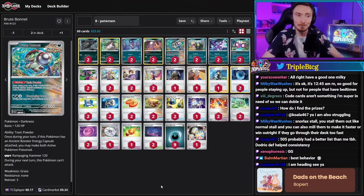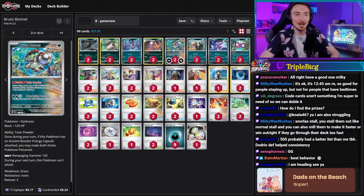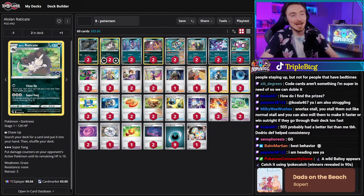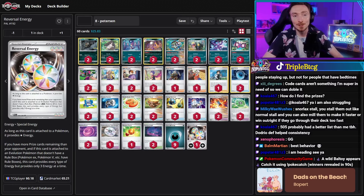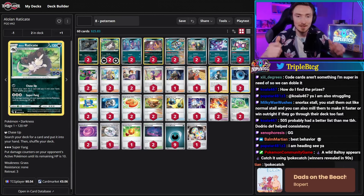They did have Brute Bonnet. So Brute Bonnet, as long as it has an Ancient Boost Capsule on it — which is in the deck — you can decide to poison your active Pokemon and your opponent's active Pokemon. So Raticate goes, you have 10 health left, Brute Bonnet goes, you're poisoned. You take 10 damage between turns and I'm getting a KO. To pay for Raticate's attack cost, we have Reversal Energy. So when you're behind on prizes, attach that on — it's an evolution Pokemon, it counts as three energy of any type including colorless.